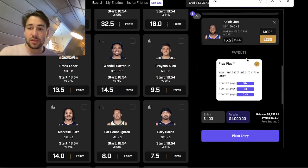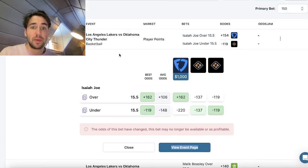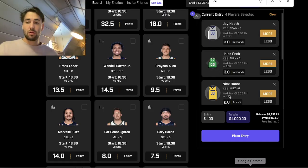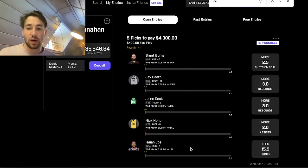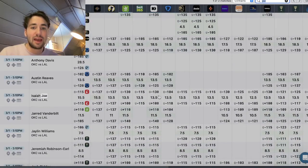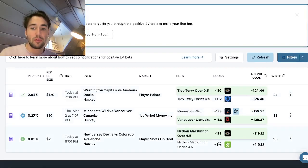Can reuse this slip and replace Burns to diversify. The arbitrage tool found this play — it shows crossed markets. Just hammered 400 dollars to win four grand with Isaiah Joe under 15 and a half points. His line is 13 and a half on the sportsbooks versus 15 and a half on PrizePicks — an incredible two-point line discrepancy. Being all over this.